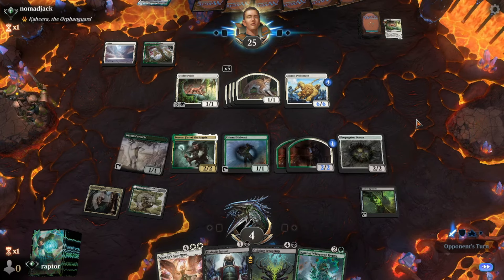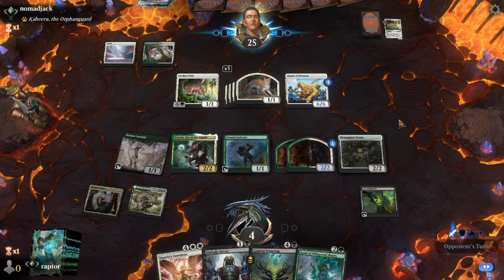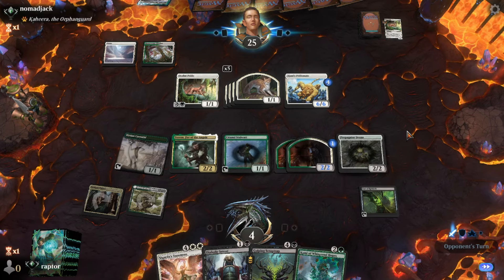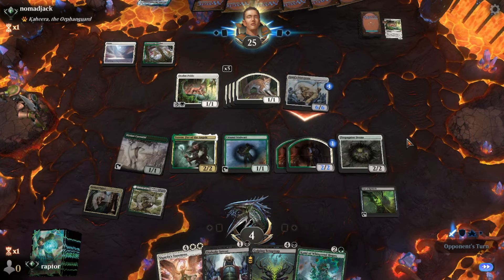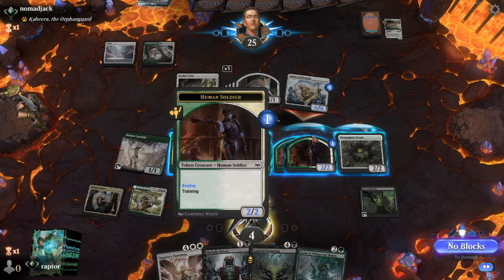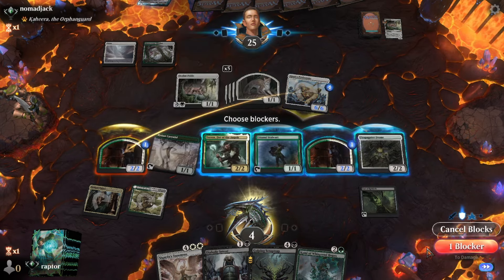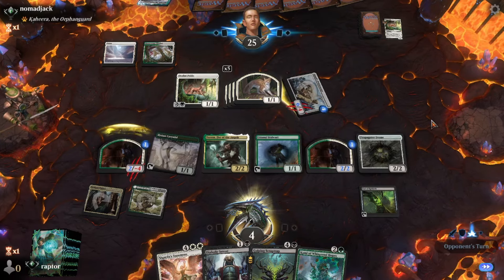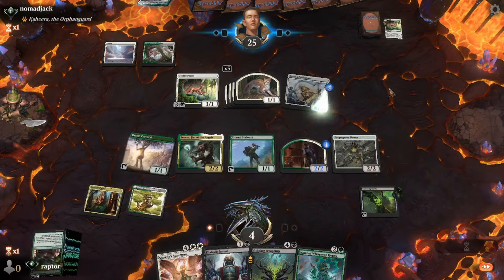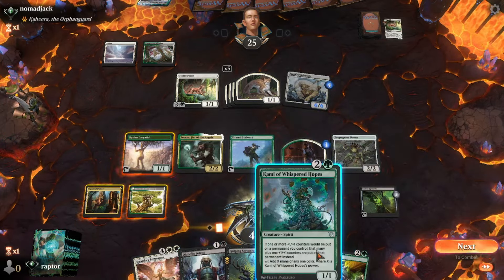Let's see what he does. He's contemplating, he's sweating. He's decided to attack with his 6-6. So Raptor is going to sacrifice one of his tokens to eat that damage for him — he's not going to take any damage. No lifelink was used, so all he does is get another oil counter on his Vat of Rebirth.